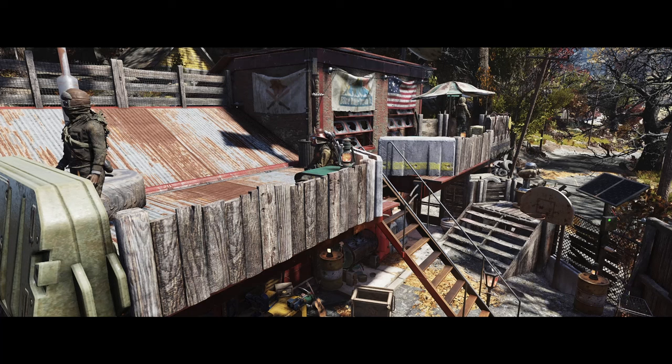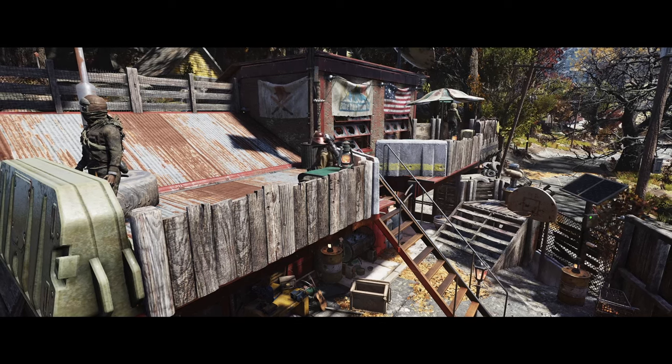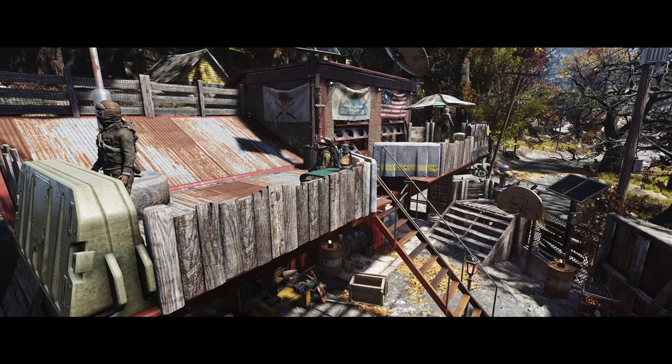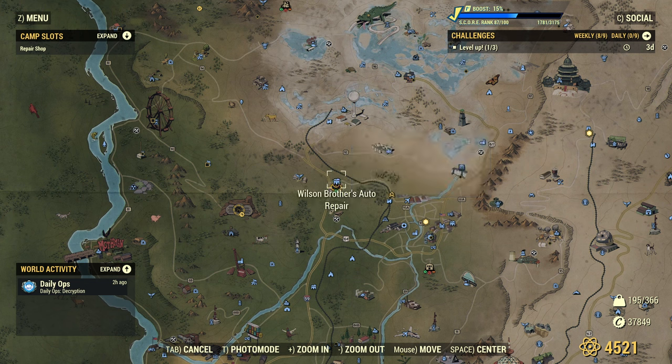This is a spot that I've seen people build at way, way long ago, but a while back Bethesda changed things so we can't actually build here, which I don't really understand, but it is what it is. So I thought as we've got the opportunity and a month of Happy Builder ahead of us, this would be a good time to jump in and do it. Let's have a look at where we are — there's my marker there, but we're actually at Wilson Brothers Auto Repair here.